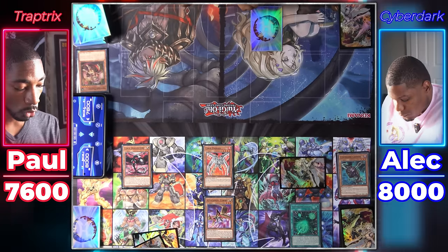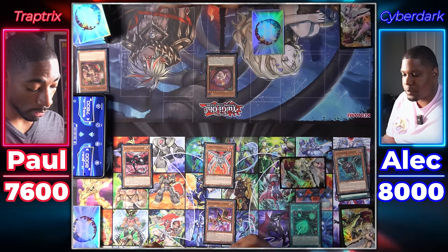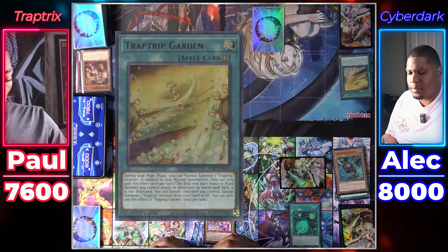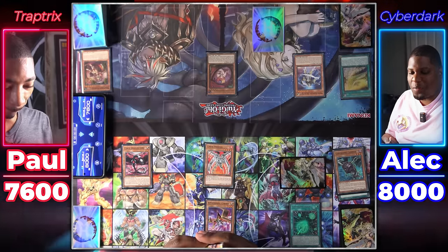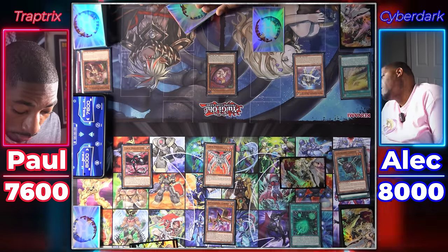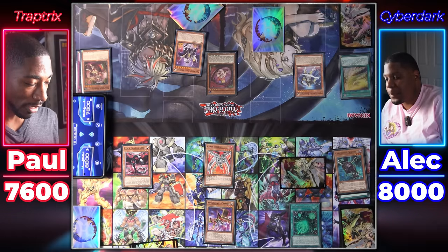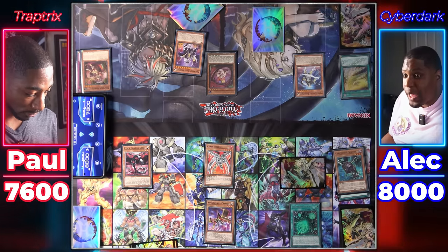You destroyed my Trap Tricks Mantis. I should attack with Core too, but it was summoned this turn so it can't go to defense — attack with Core! I draw. Normal Summon Trap Tricks Pudica — when she's Normal Summoned I get Trap Trip Garden from my deck. Activate Trap Trip Garden. Special Summon Mech Knight Blue Sky to this column. When it's summoned I add a Mech Knight monster from deck to hand — Purple Knight. Why couldn't they give you the bad ones?